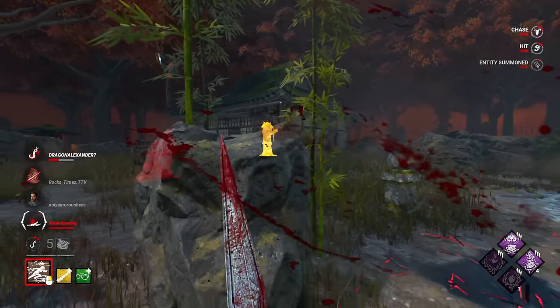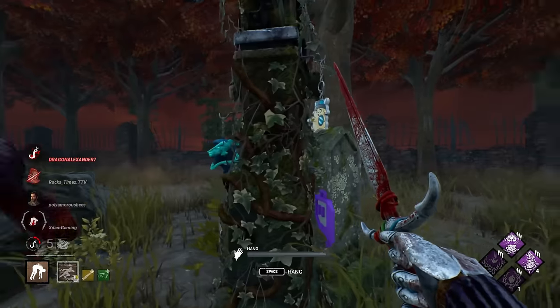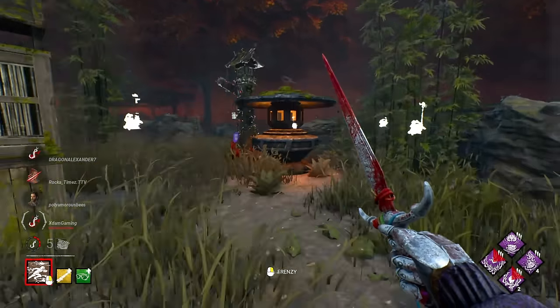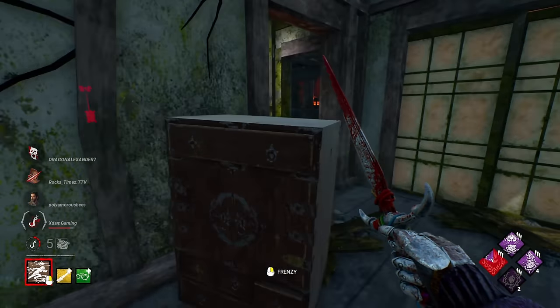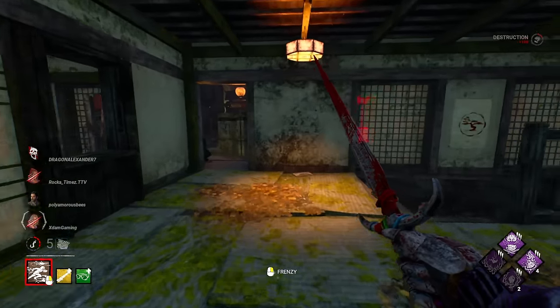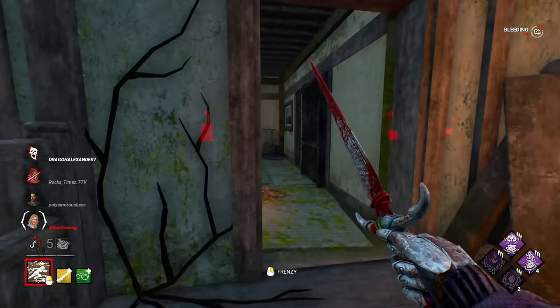Meg's going into second stage, which is tragic. I don't know if anyone's actually working on gens — she's dead. Not bad. Nobody decided to save her. We're not letting off the gas. Lots of progress here. They got a save — I'm going to break this door. That gen over there has no immediate risk of being finished that fast.